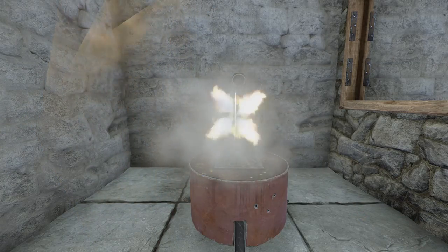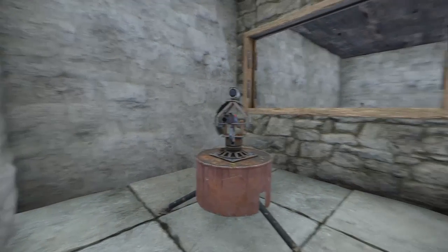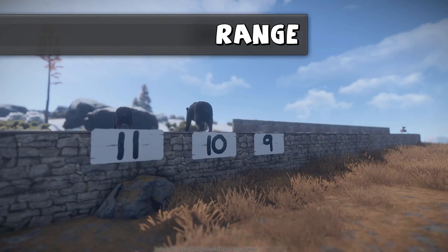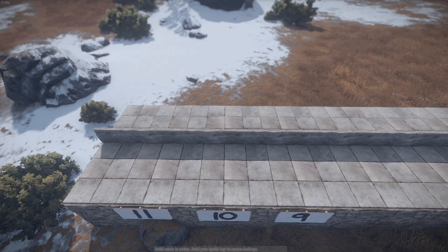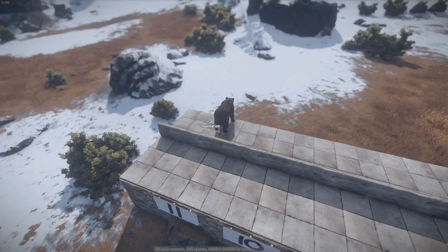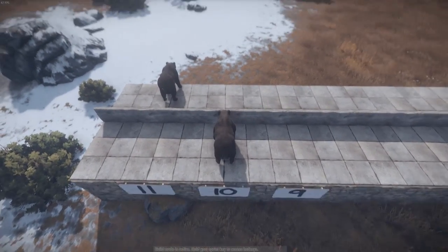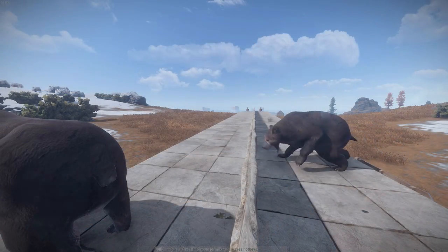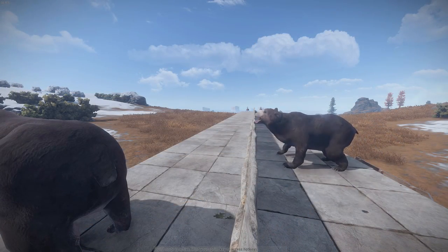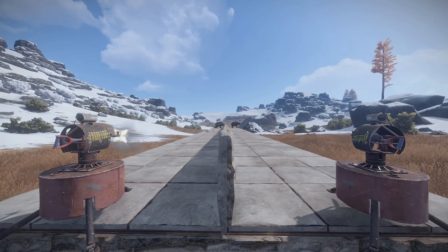If you do plan to have the Auto Turret outside, do not expect it to be a sniper shooting across the map. The Auto Turret has a short range of only 20 to 30 metres, which comes to about 10 square foundation lengths in Rust. So when placing your Auto Turret, don't put it in a position where people can stand just 10 foundations away and shoot it from there while it can't do anything back.